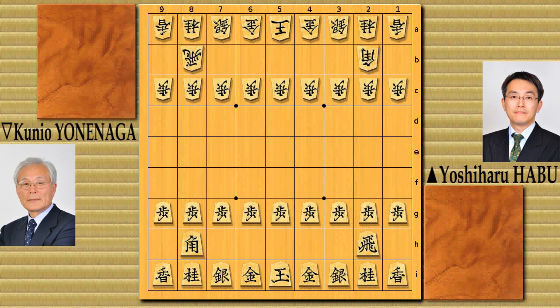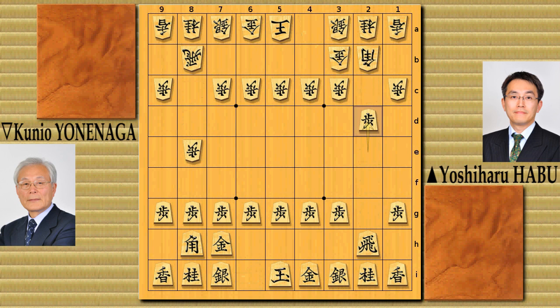Black is Habu. He played pawn to 2F, 8D, 2E, 8E, gold 7H, gold 3D, and pawn to 2D. So it's a very usual high gakkari opening, that wing attack opening. Pawn takes, rook takes. Pawn to 2C, rook goes back to 2H. Now white does that too: 8F, 8G, rook goes back to 8D — a floating rook.